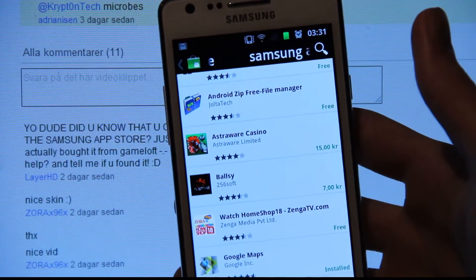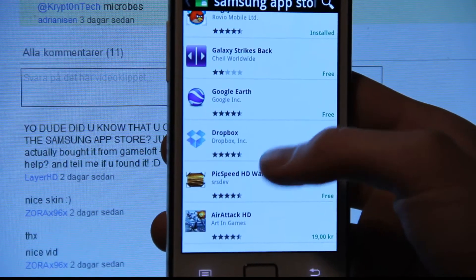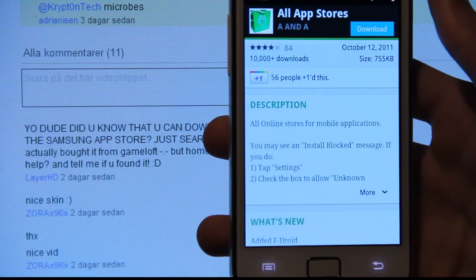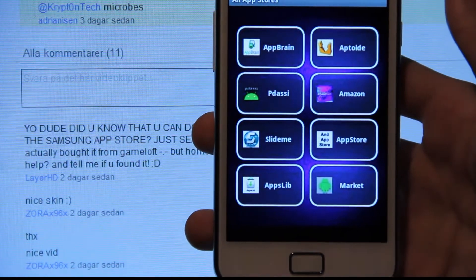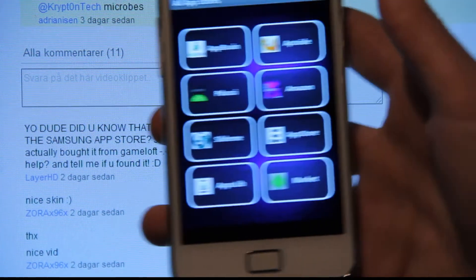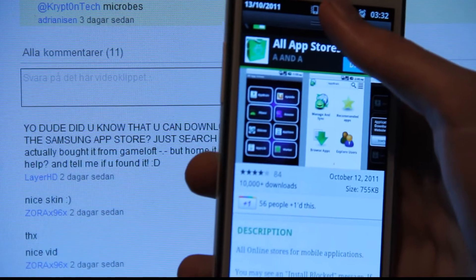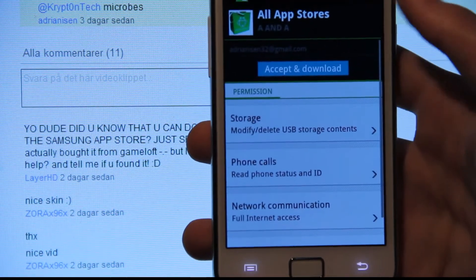Because I've seen Amazon - they have their own App Store. And I saw an app here called 'All App Stores' with 10,000 downloads. Amazon, AppStoid, and other App Stores. Let's try that one - sounds like a cool app covering all of the App Stores. Let's go ahead and do that.